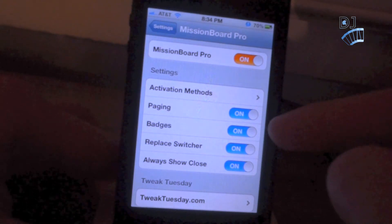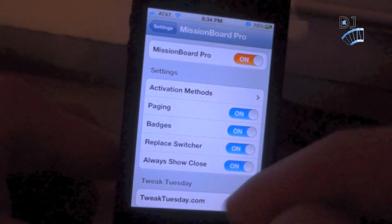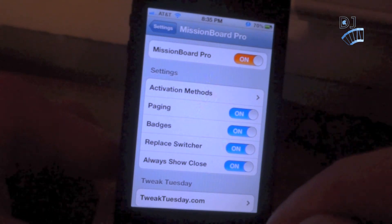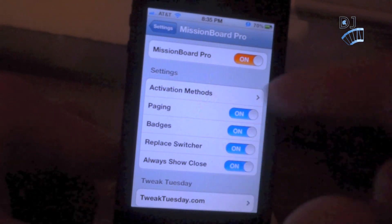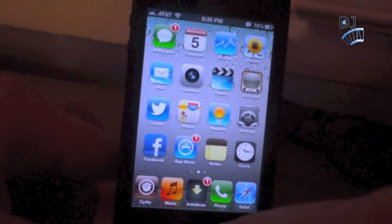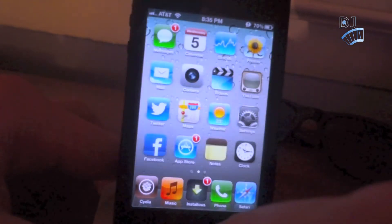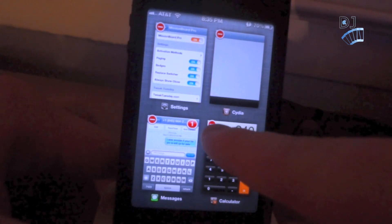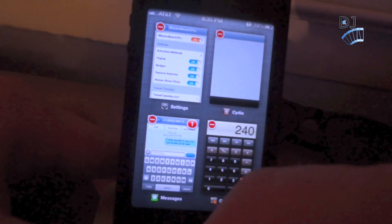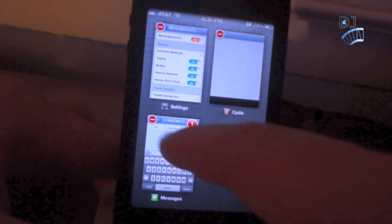Going back, the next two settings are badges and replacing the switcher. Replace Switcher is pretty self-explanatory — it basically replaces the bottom part of Switcher. The badges setting shows notification badges on your apps in Mission Board Pro, such as messages, which you can see right here. Overall, you get the badges and can do everything Switcher can plus more, with the music controls and other features.